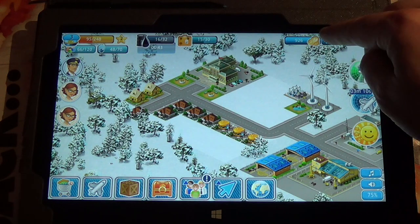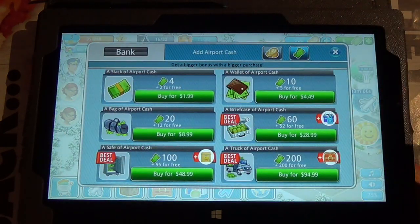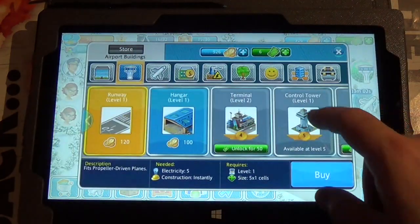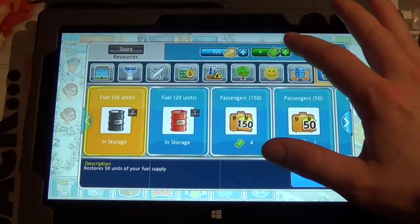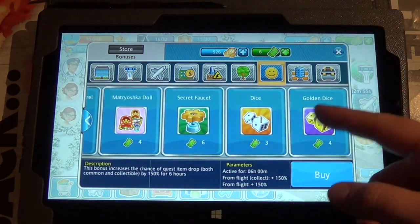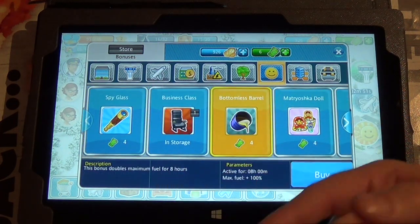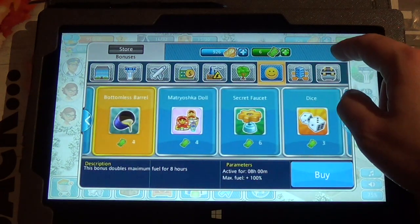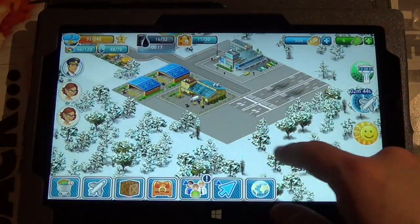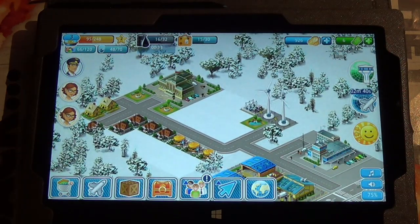Airport City is free to play. You have a soft currency — the coins — which we've already talked about. Then you have a hard currency, which is airport cash, and you just need that for certain premium buildings. Boosts also cost airport cash, though you do get free boosts every now and then. These just give you things like doubling your fuel. So you don't have to make purchases, but if you really get into the game and want to speed up your progress or just reward the developers, then it's a good idea to do so.